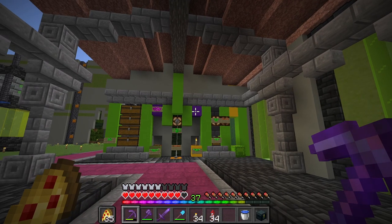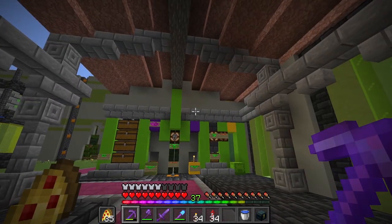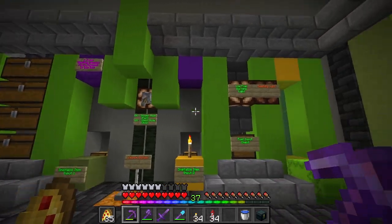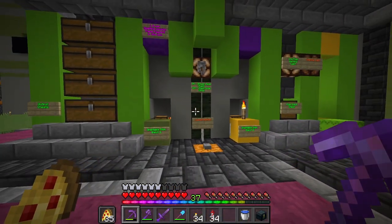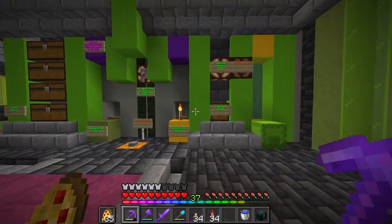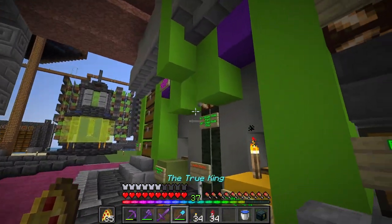I have brought you here today to my unfinished nuclear power plant, and in the nuclear power plant we have the nuclear super smelter. I'm going to show you how this bad boy works — just a quick showcase before I show you how to build it, because you're probably going to want to know how it works before you build it.